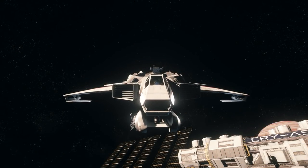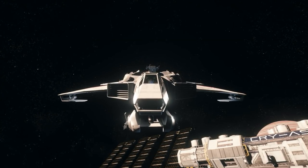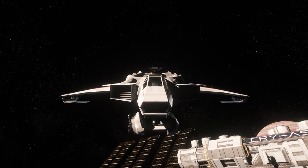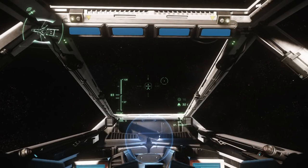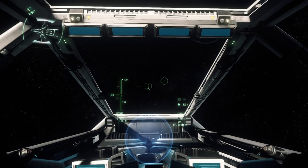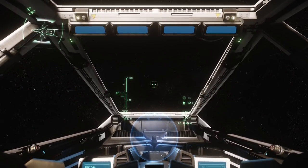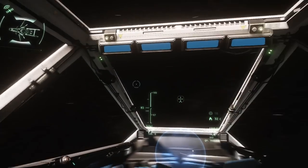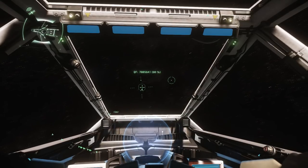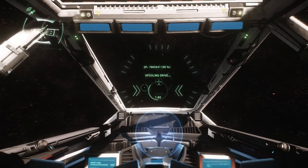To toggle ship lights, hold Modifier 1 along with T — that shuts them off, and releasing brings them back on. Also, you can use the chat menu and MobiGlass while inside your ship. To look around freely, hold Z temporarily or press Z to lock it permanently, then press Z again to deactivate. That wraps things up — thanks for watching, hopefully you found this helpful. Let me know what you thought in the comments, and I'll see you in the next one.